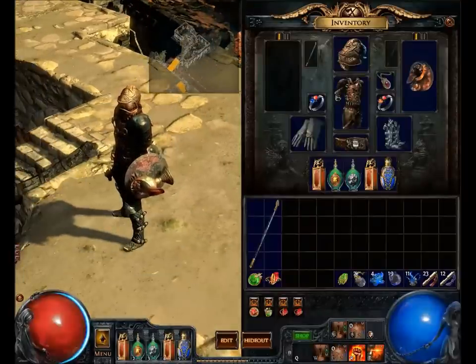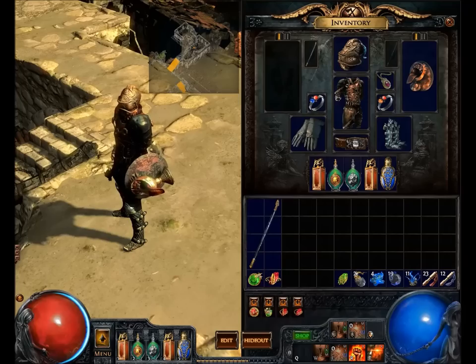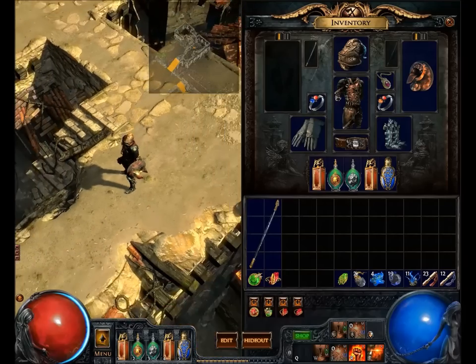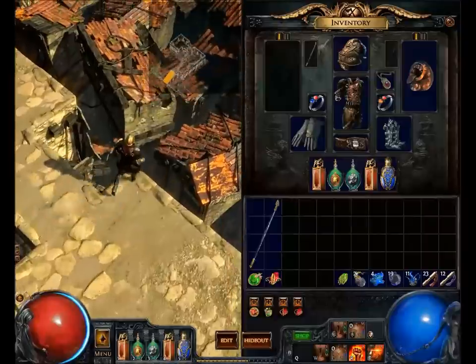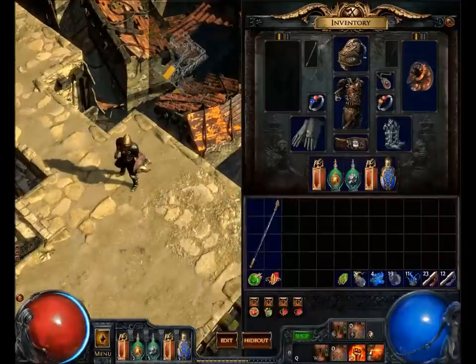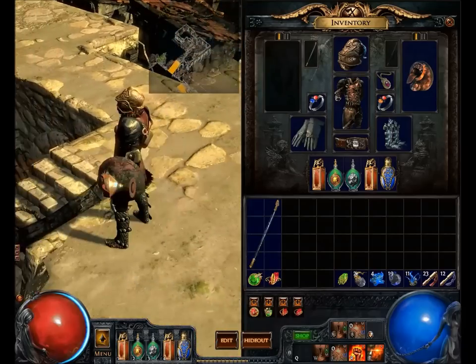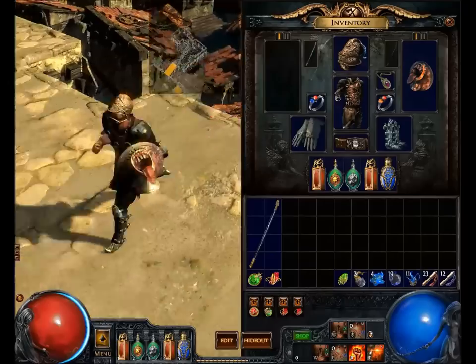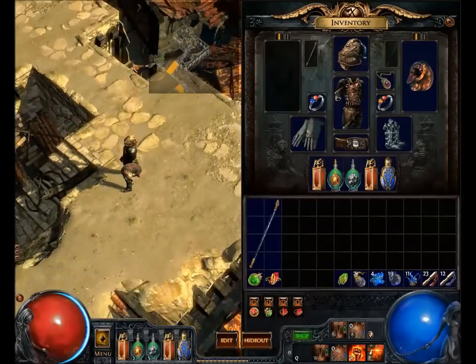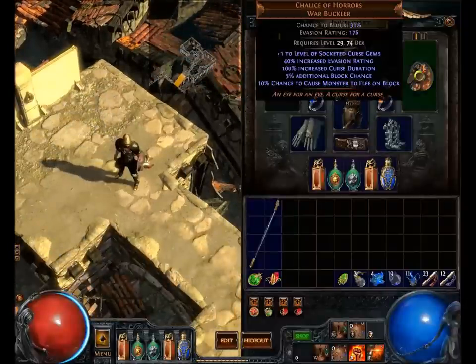The warbuckler itself isn't that cool looking. I think they should do something about the buckler part because it just looks like a rusty old war buckler — maybe add some blood speckles in the image on it. But it does have a cool look overall, so maybe it's one of those items mainly used for cosmetic purposes. I could see people running around with this as their shield just for fun — that's the best use I've come up with for this item.